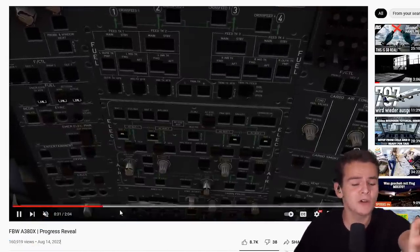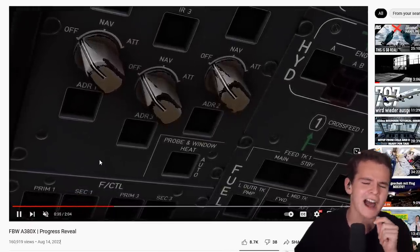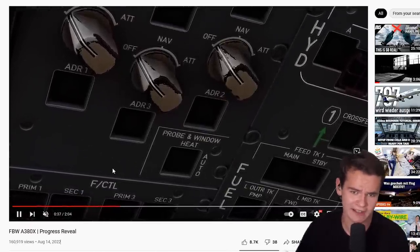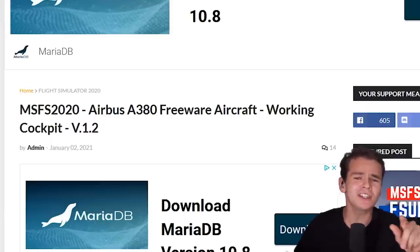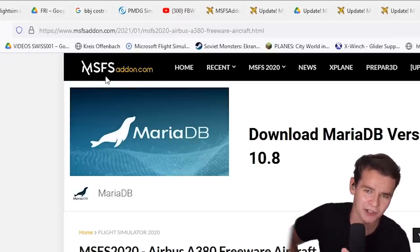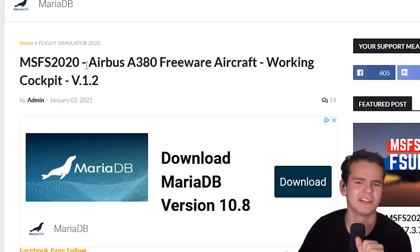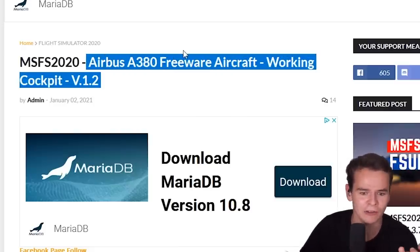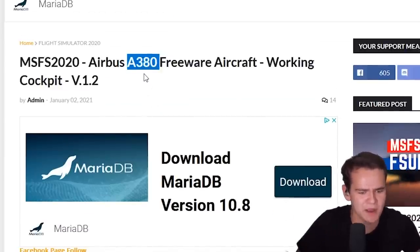This plane is actually going to be released very soon, but so far we don't have an A380 yet for the Flight Simulator. Well, we actually do. Welcome back to an interesting website called MSFS Add-On. You guys keep telling me to check this out because they have interesting planes you can download, like an A380 for the Flight Simulator with a working cockpit and everything.